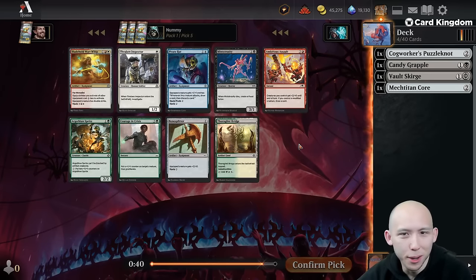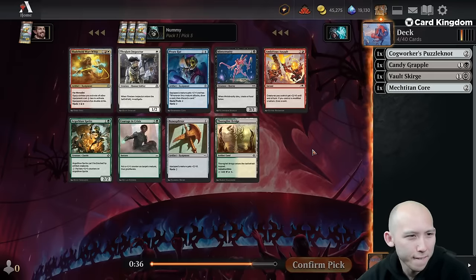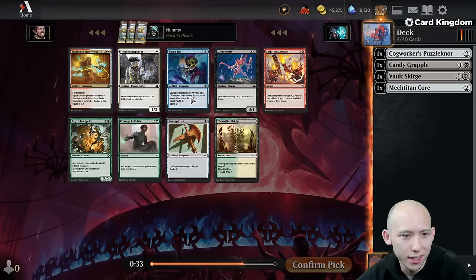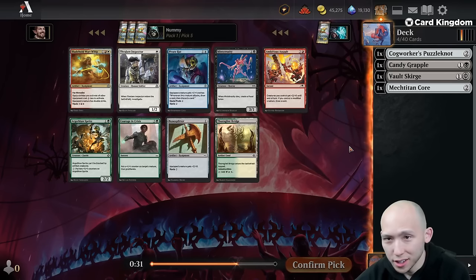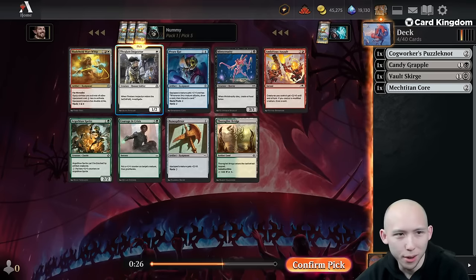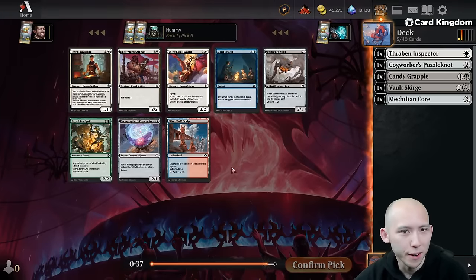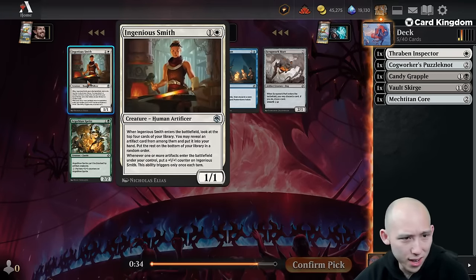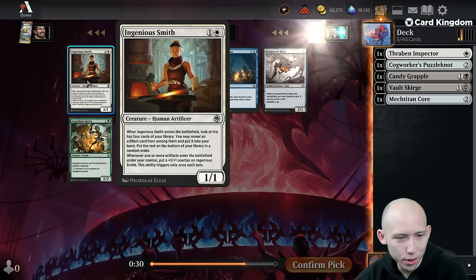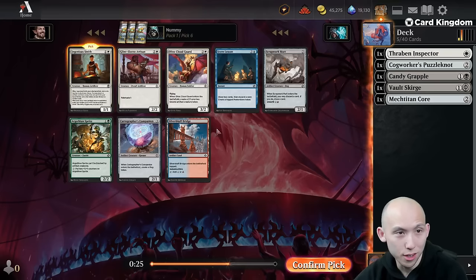There's a Thraben Inspector, Bone Splitter, Firewhip. This doesn't make an artifact creature, sadly. I could also try to go red-white, but in that case shouldn't I just take Thraben Inspector instead? Probably. Ingenious Smith is fantastic — 2-mana 1-1, look at the top 4, reveal an artifact and put it in your hand, and whenever one or more artifacts enter under your control, put a 1-1 counter on it. Even though Cloud Guard and Artisan can make artifacts, Smith is just a better card — it also digs for the Titan.